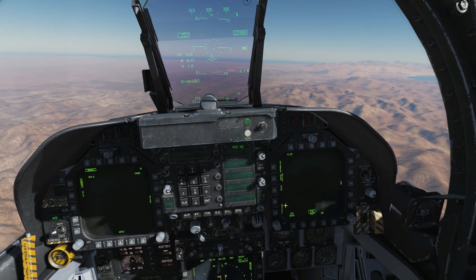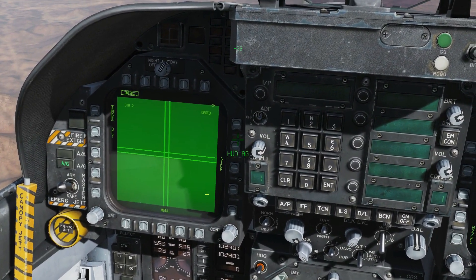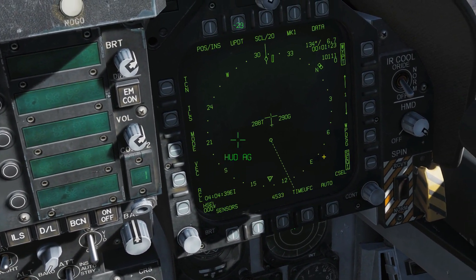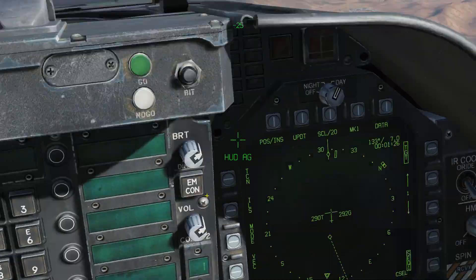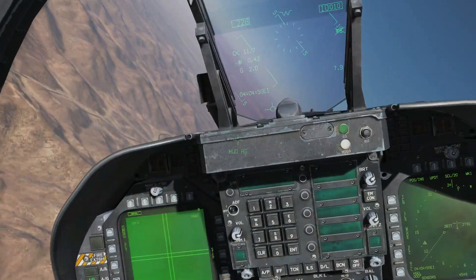We're just going to head out now, turn back, and then we'll do an INS designation through a waypoint designation. We're going to select our next weapon, step across to station two. We're going to go to our HSI, waypoint one selected. We're going to designate that as a target point. We've now got a target point seven miles away, turning in now. Waypoint one, if I've done it right, should be on top of a tank. We'll see how that goes.